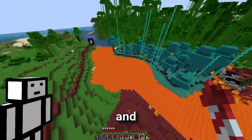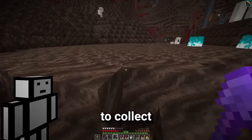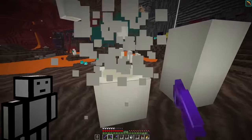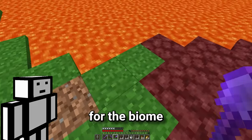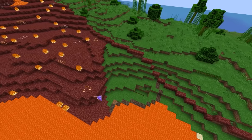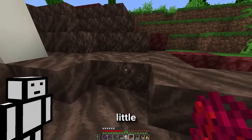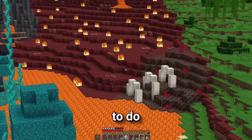Only two more to go now, and the next one is the soul sand valley. This illusion is actually looking so cool. So we need to collect some soul sand and some soul soil, and then of course we're also going to need a bunch of bone blocks. Now let's just quickly lay down the outline for the biome and fill in the middle area. Then we'll add our bones. And now we'll finish the biome off with a sprinkling of these little red bushes. And just like that, we've only got one biome left to do.